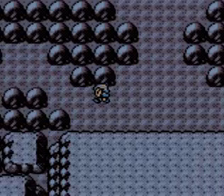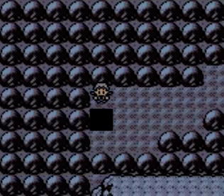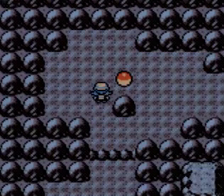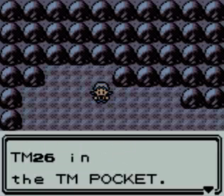Just before we start the whole big shebang, just go over here when you're in Victory Road from the exit and go down this hole. There's an item here and it's TM-26, Earthquake, probably one of the better moves you can get in the game.